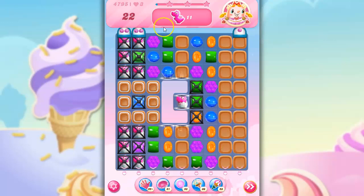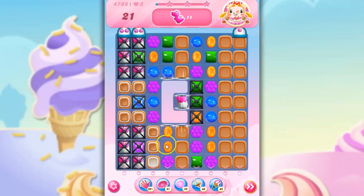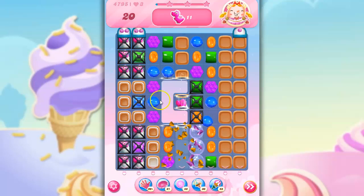So here we've got 22 moves to collect 11 dragons. So really we want to focus on this side of the board, although maybe this side will help us. We've got a stripe dispenser. We have some here too, but we can't really get there. And I do have some wrapped candies in here, but I have got licorice locks and really thick toffee over here.